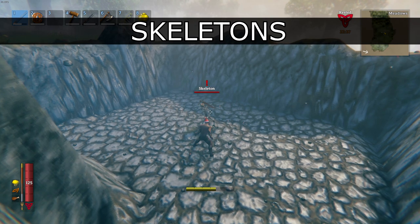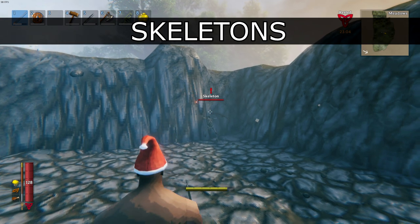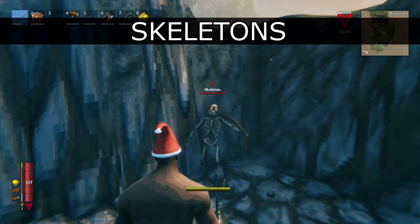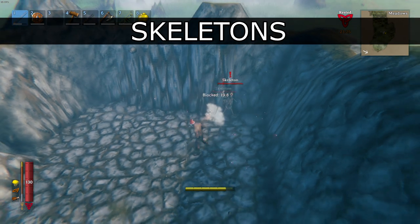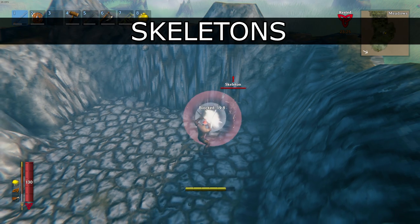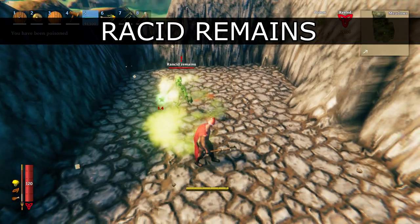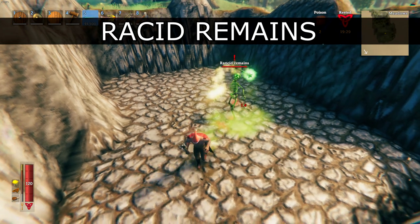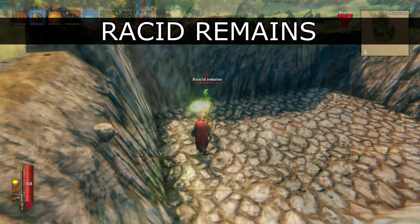While melee skeletons are rather easy to deal with, ranged ones might be annoying at times. Remember that the projectile always flies out of the tip of the arrow, so don't get surprised if you get hit around a corner, and try to parry on sound. Wait till the drawing sound ends and then start holding block. If you time everything right, you will successfully parry the enemy's attack. Parry attempts are rather dangerous against Rusted Remains, since once you get hit it will deal tons of damage and apply poison status, which is very deadly in early game.